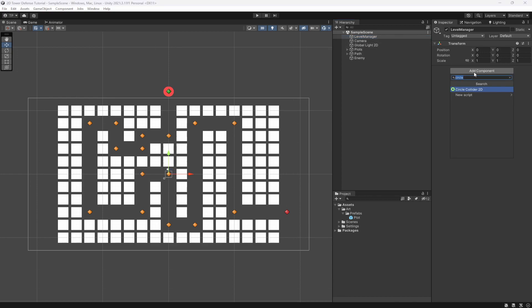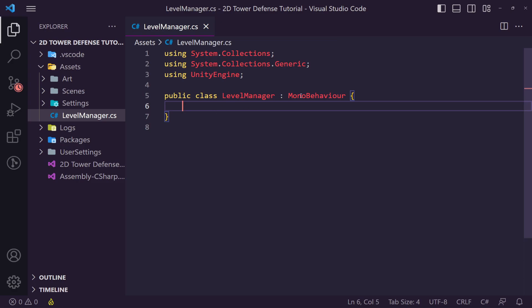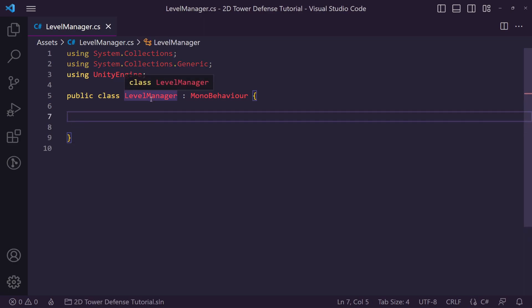Let's add a component and create a new script — let's call this the Level Manager. We can add to it or split scripts up later. I'm going to double-click to open it in Visual Studio, close the sidebar, and in here we want to make this static so we can call it from anywhere. I'm going to create a public static LevelManager and call it 'main'.